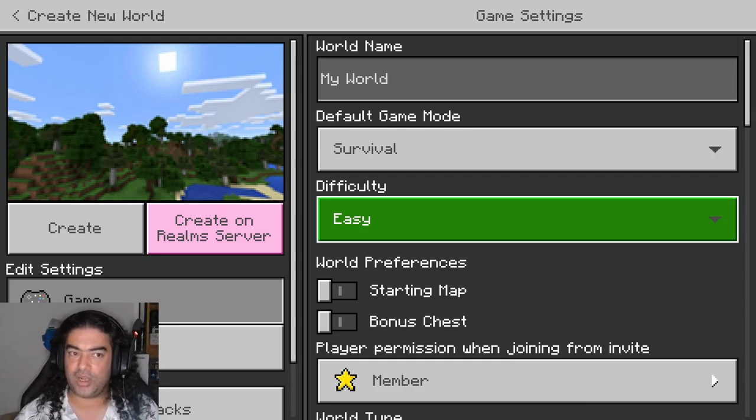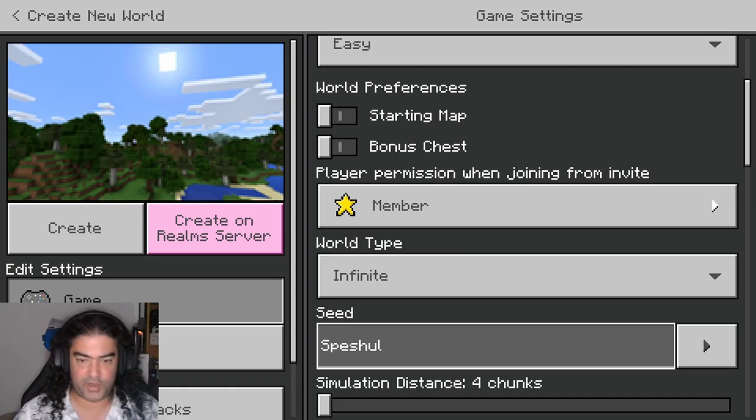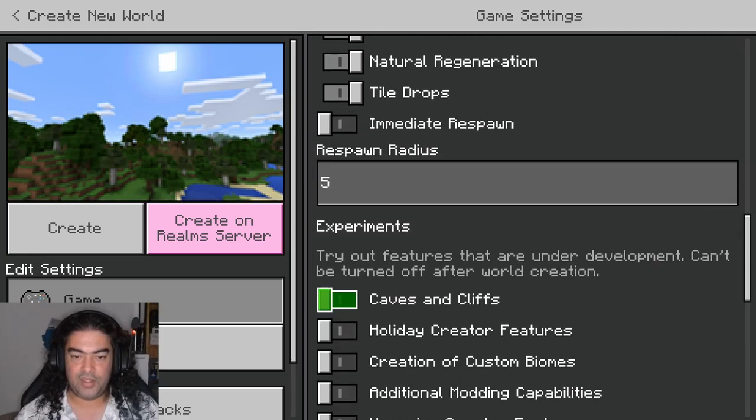Either fill your door in with cobblestone or some sort of block until you've got a metal door, or always fill your door in with cobblestone when you're at home and not trying to access the outside world. The seed we're going to use is 'special', spelt weirdly. I'm going to change the simulation distance up really high and turn on caves and cliffs — this is bedrock edition and caves and cliffs are still experimental. Today is Wednesday the 3rd of November 2021, so use that as a guide for how old this video is.